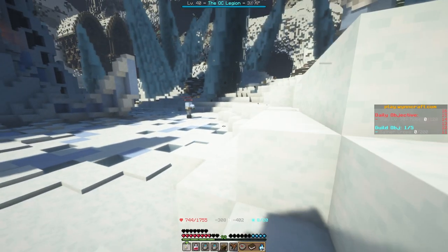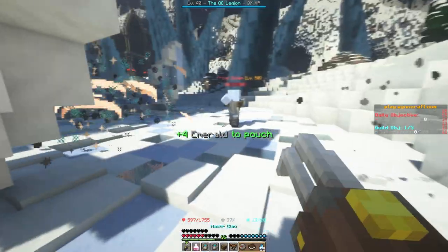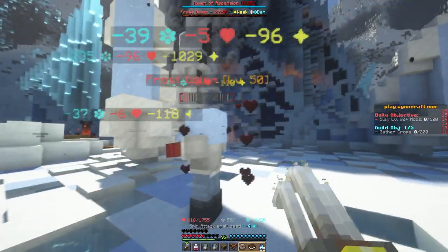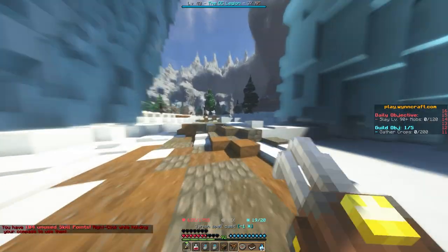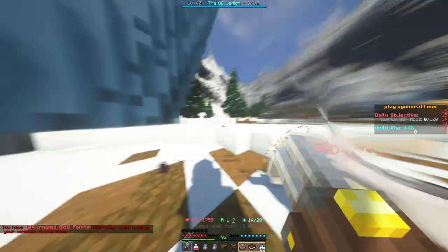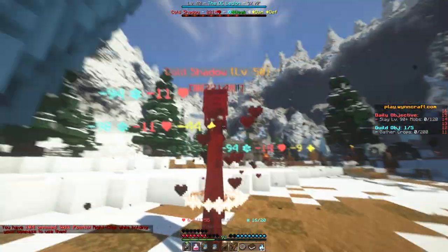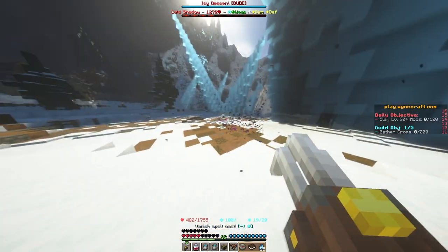This set has less health than every other relic set, and it has the smallest percent increase to your damage, but it more than makes up for this with the intelligence and mana regen provided. This set is meant for mid-leveled players who wish to use a lot of spells, and does so quite well compared to other gear at your disposal. There are a few armor pieces that would give you more mana regen than this set, but they aren't as easy to obtain, and you miss out on the massive intelligence boost by using them.